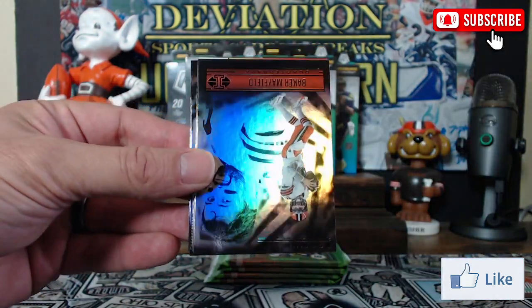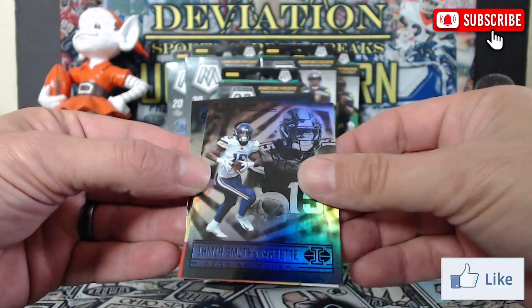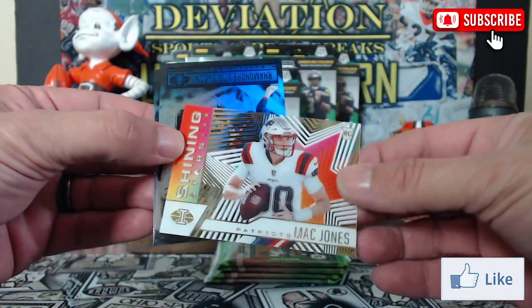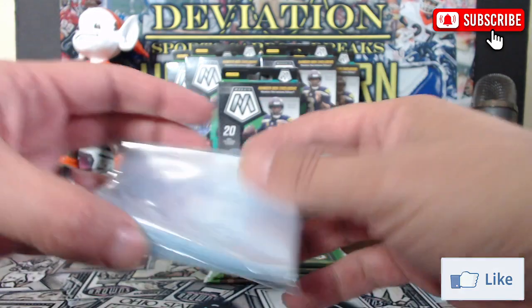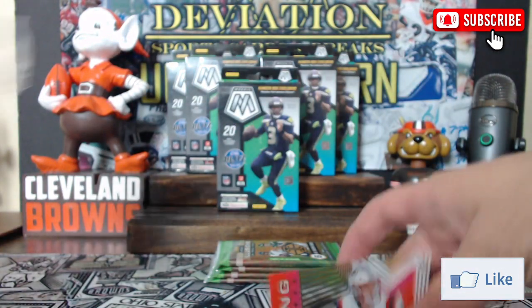A Baker Mayfield, Amir Smith-Marsette rookie. We got a Mac Jones Shining Stars — there we go — not numbered, still pretty cool though. Let's get some sleeves out here and sleeve up some of these rookies we're pulling.